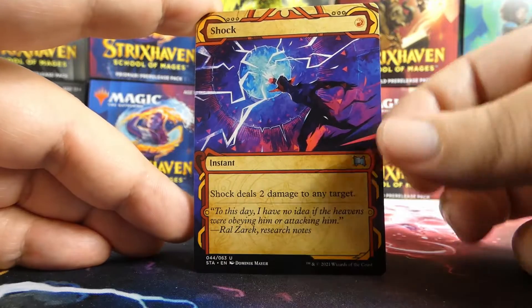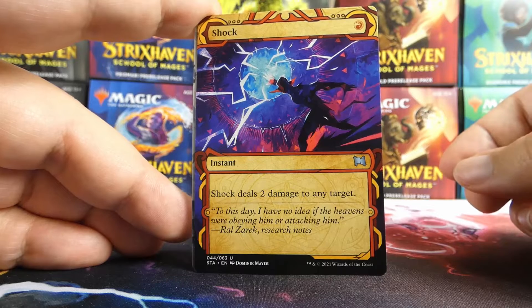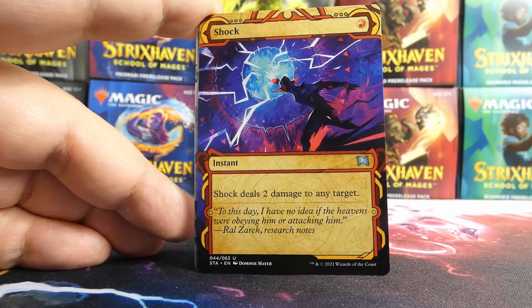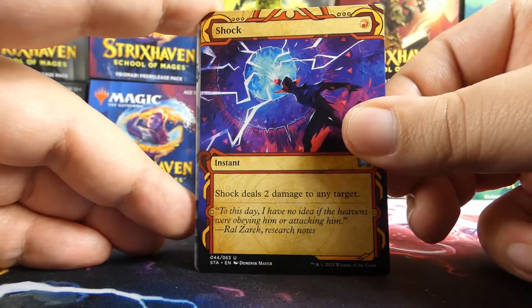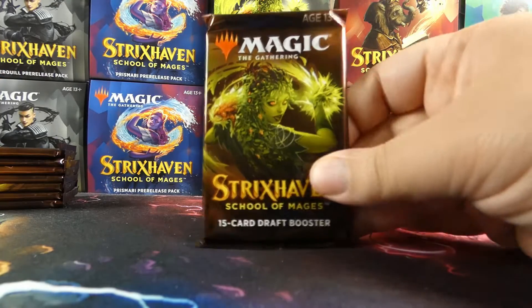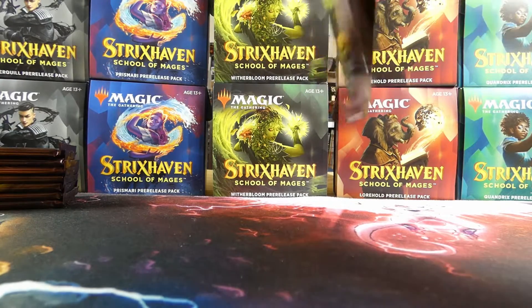The Shock art looks straight out of a comic book — very very good. A lot of these mystical archive arts really went all in. Their willingness to experiment and go different than usual with the art is probably the best thing to come from doing all these alt arts and different treatments. Behind Shock is a stand-in card for a double-faced card — it's Dina from Witherbloom.